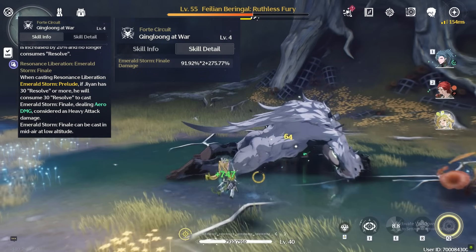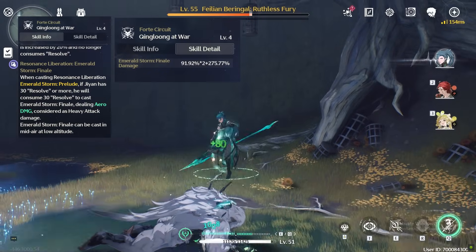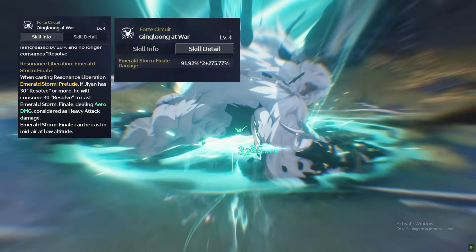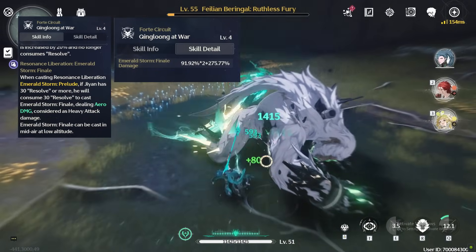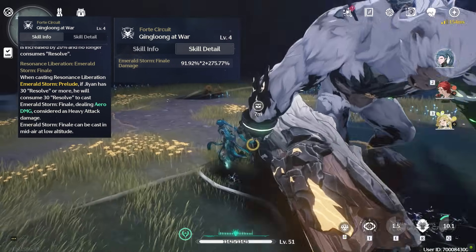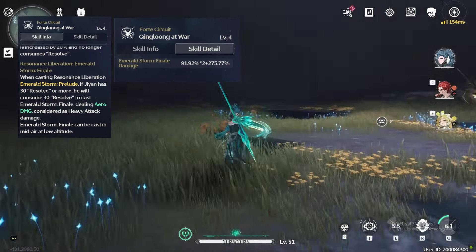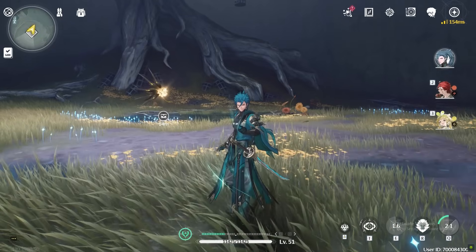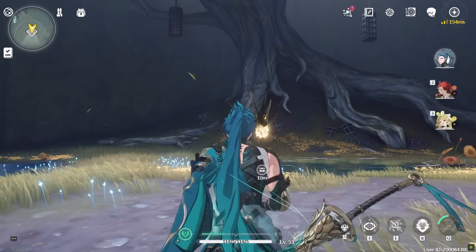If you cast Jian's resonance liberation while he has 30 or more resolve stacks — that is, when his forte circuit is half filled — Jian will consume those stacks and deal additional damage with a really high multiplier. This triggers his second burst animation. While casting his resonance skill during his liberation state, the skill will always be enhanced and won't consume any resolve stacks. So prioritize using the burst to consume the resolve stacks, then use his skill in his liberation state.